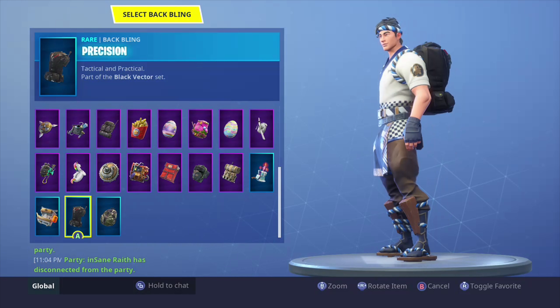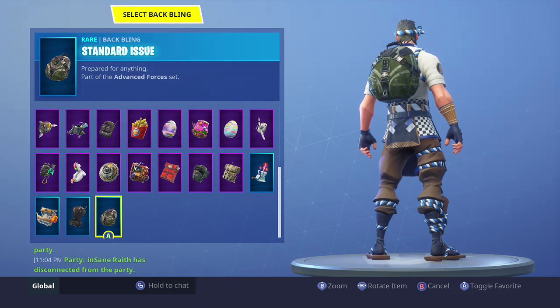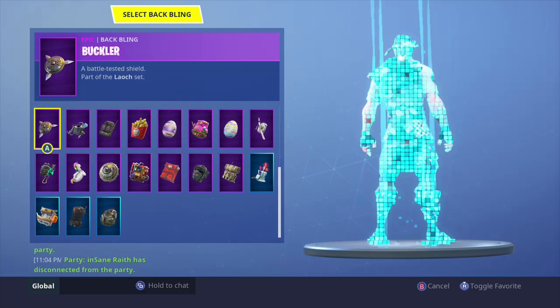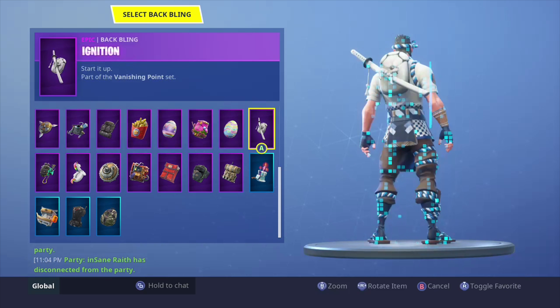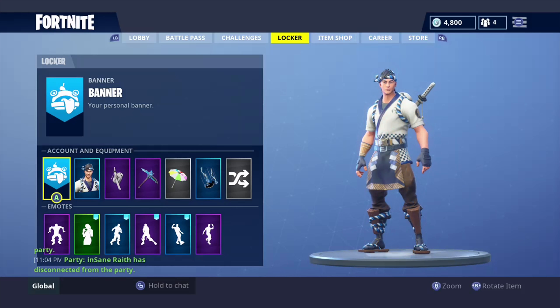Position — not so much, too bulky, and I never really like this back bling. The best combinations I own right now: rear guard looks pretty good; buckler, even though it is tiny, the swords in the back look pretty sick; and my all-time favorite right now is ignition, just because of the samurai look.